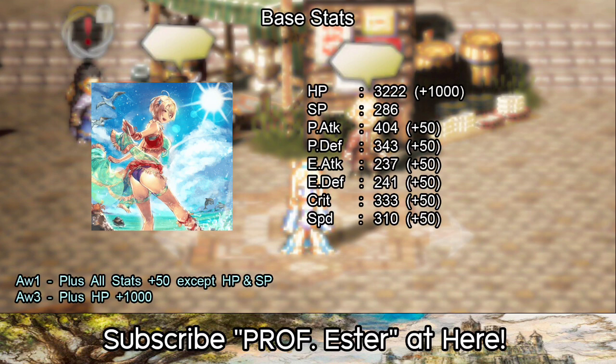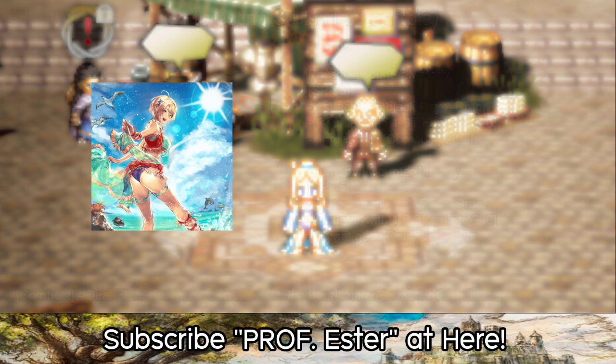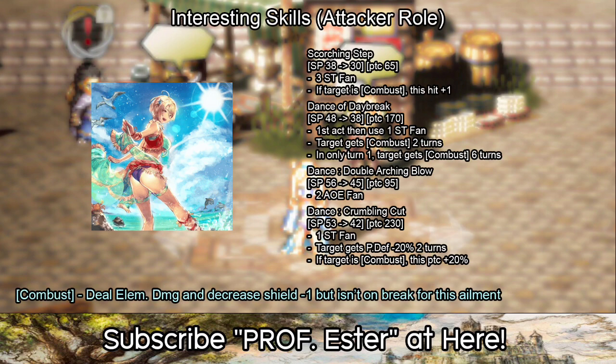The original form for her is interesting. I will split her skills into two groups. In the tanker line, physical and elemental Counter Melody are tanking skills, but they have very excessive SP costs.